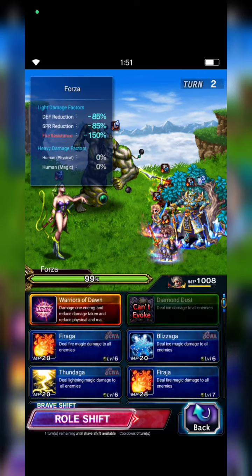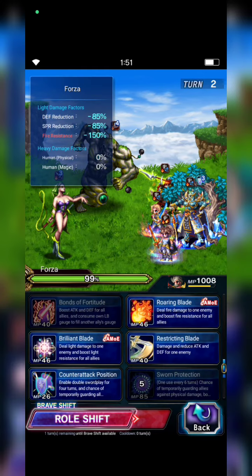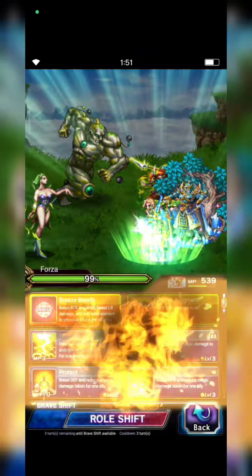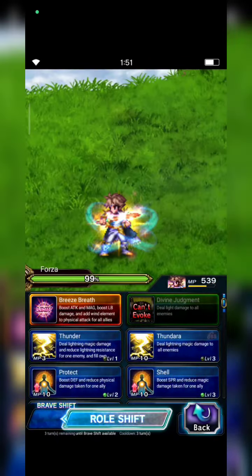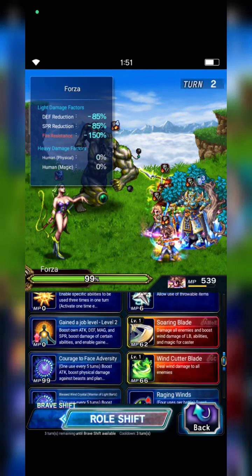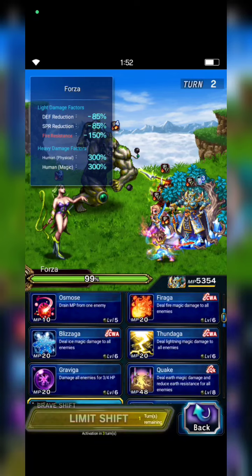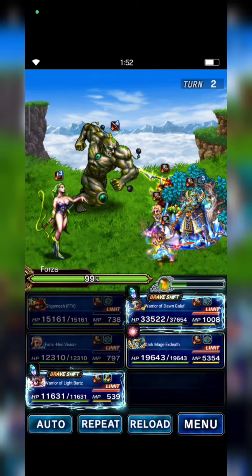Galuf casts Triple Bulwark and shifts to Brassive form, then casts Wind Cutter Blade. XZ keeps summoning Meteor.